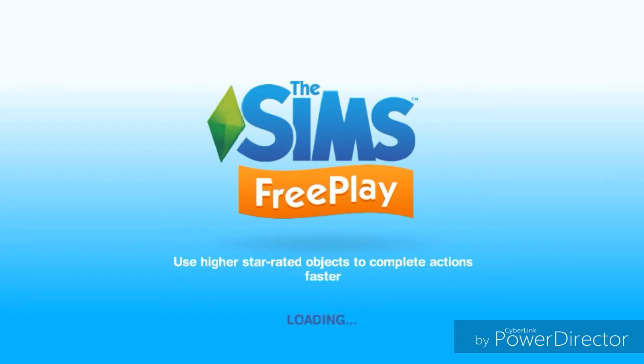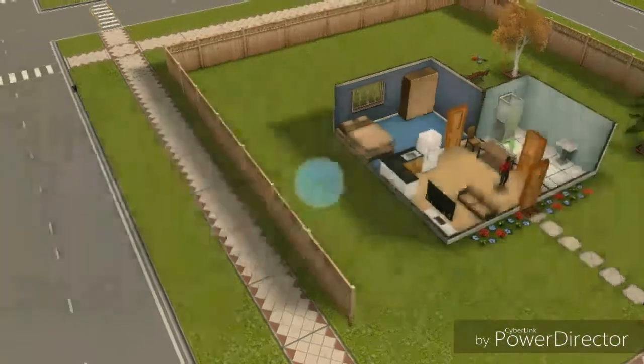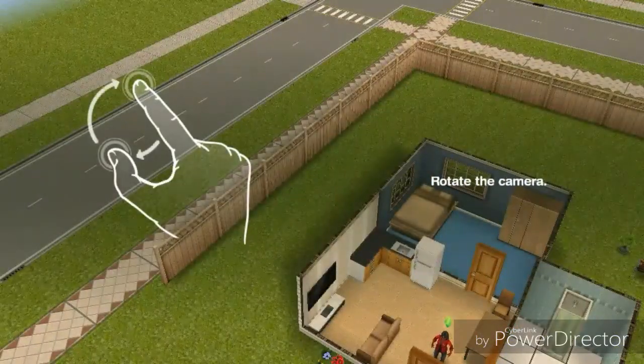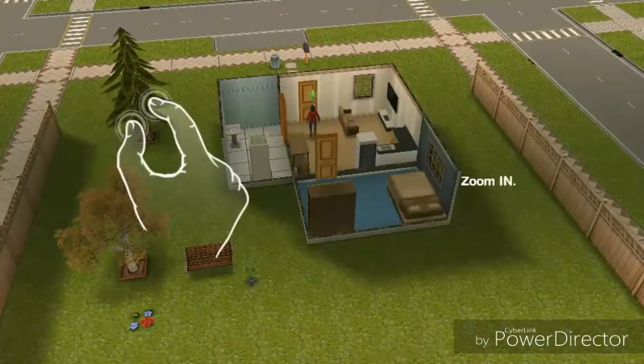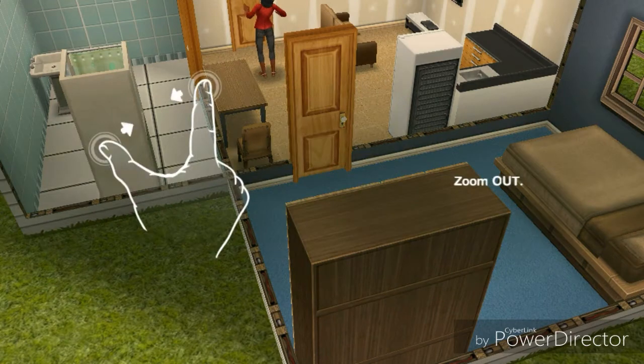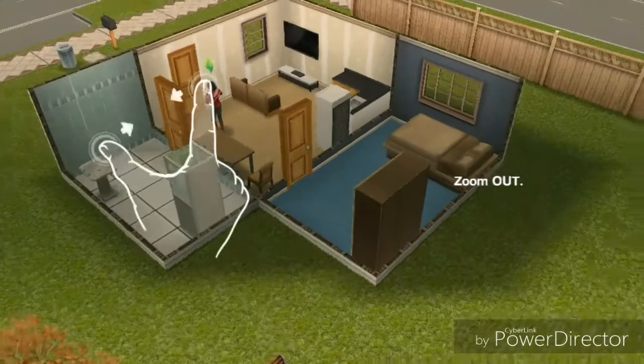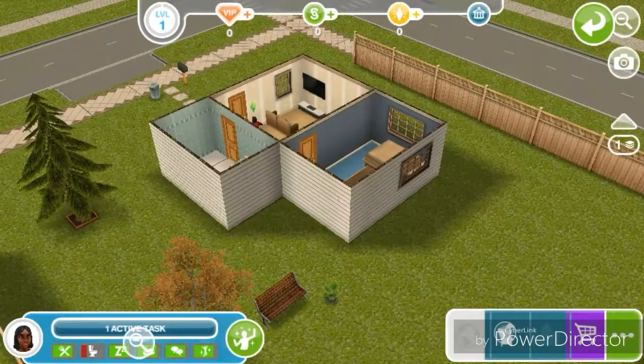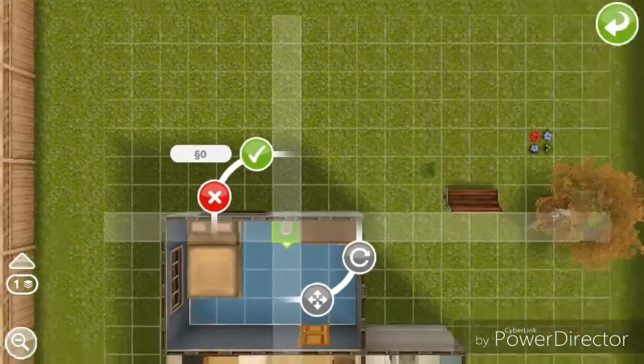Now we're going to add her to the town. The game says: buy a toilet — that was a long trip into town without any toilet stops. What's worse is the builders forgot to put a toilet in this house. Luckily you can buy one in the home store. See that pulsing button at the bottom of the screen? Tap it to enter the home store and buy a toilet. We're just going to buy a toilet.